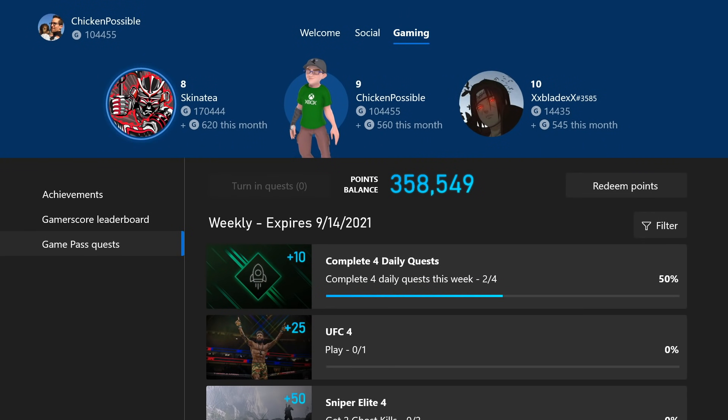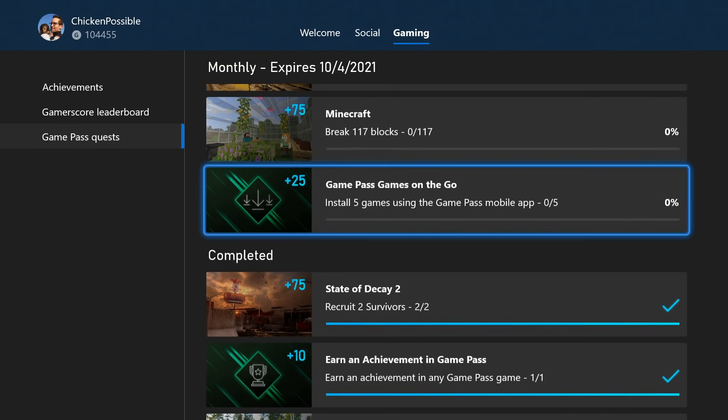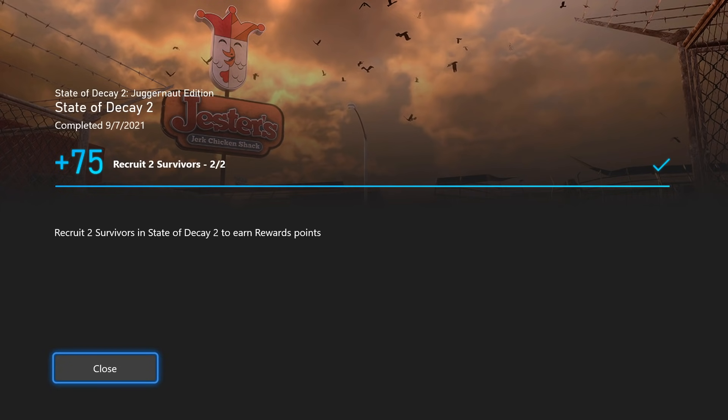That is going to do it for State of Decay 2. We've got a guide out already for Forza Horizon 4, and we're going to have guides for UFC, Black Desert, and all of the other weekly and monthly quests. We'll see you in those guides. Thanks for watching everyone. If you found that video helpful, please be sure to click the subscribe button here on YouTube and hit that bell for notifications. You can also find some helpful links in the description. Stay tuned for more Microsoft Rewards and achievement guides, and I'll see you in the next one.